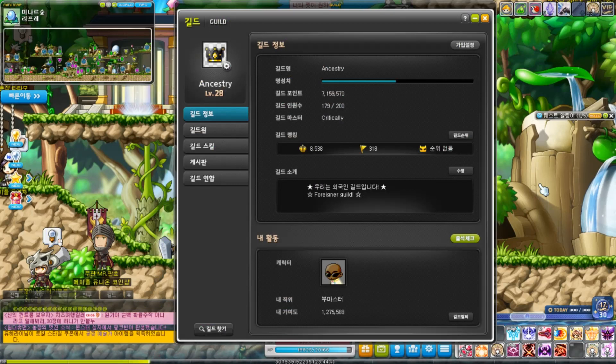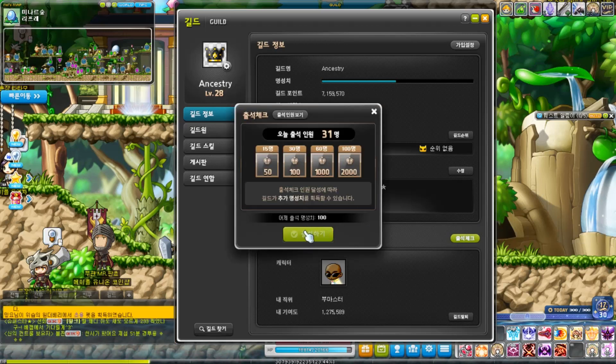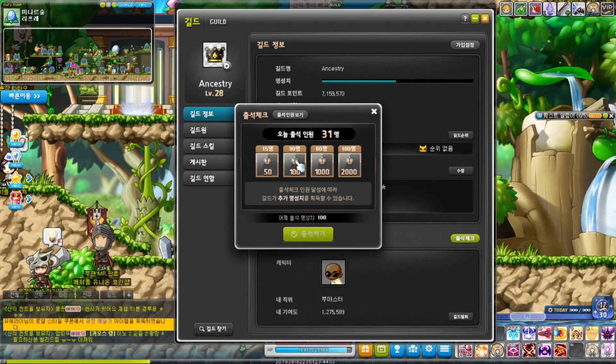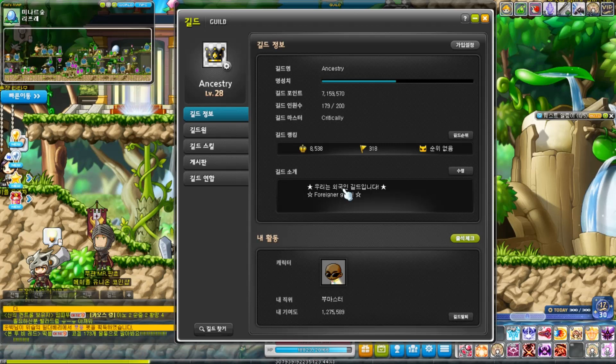GP capping is still the same — players still deal with the same 5,000 GP cap per day. When you minimize the guild tab, the number shown is the amount of GP you've gained in one day, so when it hits 5,000 you're capped. Going toward that 5,000 GP cap, you can now earn contribution through Flag Race. The guild attendance check — when you press the button, you get 30 GP. If enough people press it, you get honor rewards: 15 people gets 50 honor, 30 gets 100, 60 gets 1,000, and 100 gets 2,000 honor. Doing GPQ also rewards you with contribution.